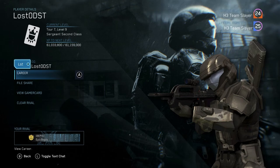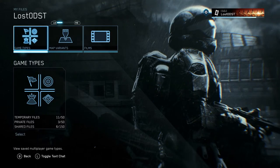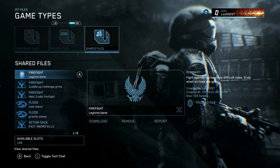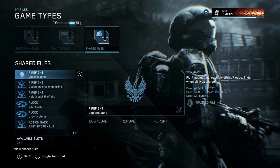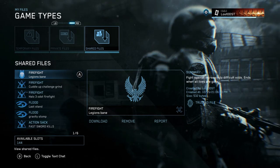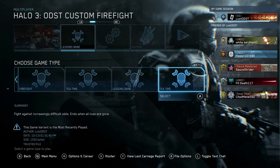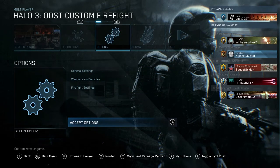Once you've searched up my name it should show up — if you see it, you're on the right profile. Go to File Share, and once you're there it should show my game types under shared files. Look for the game type called Legion's Bane, download it, go back to game types, and you should see it there — just called Legion's Bane.